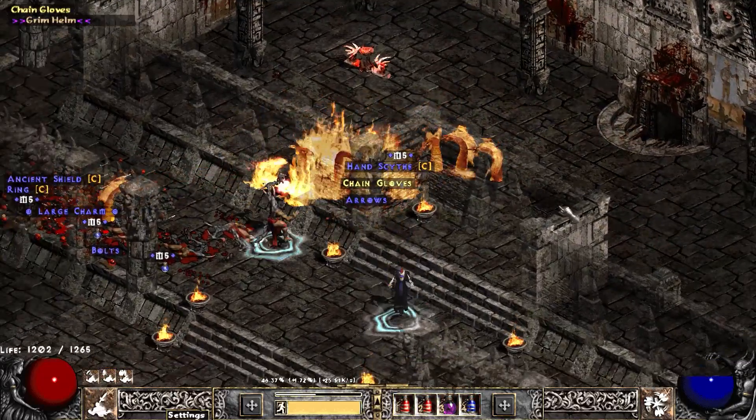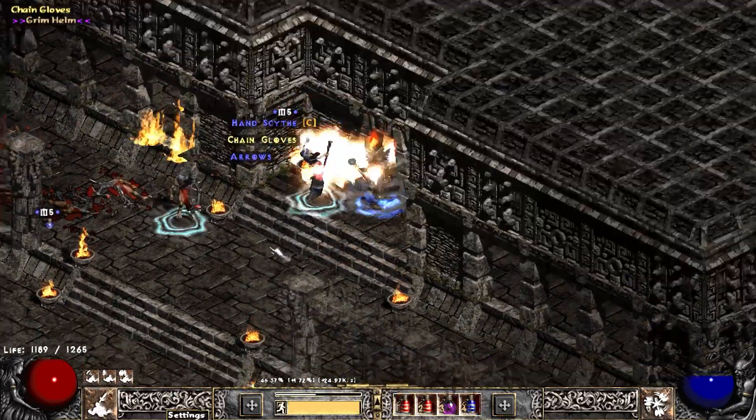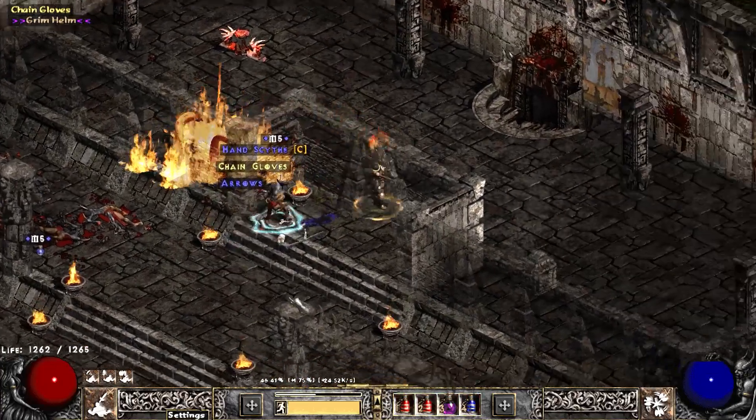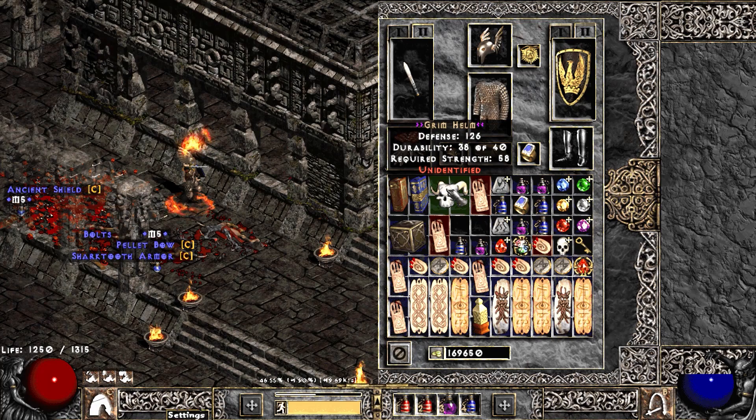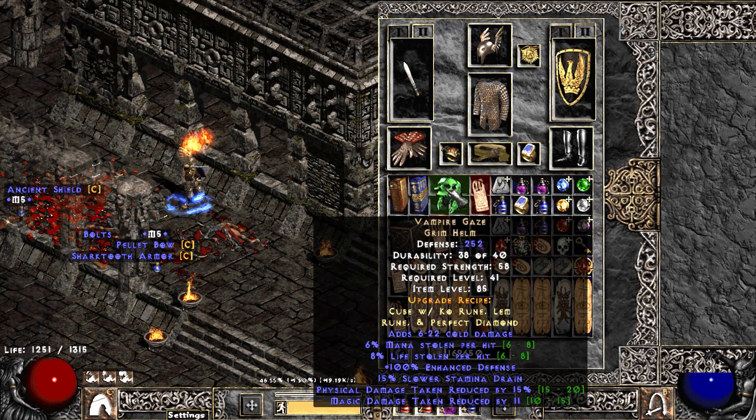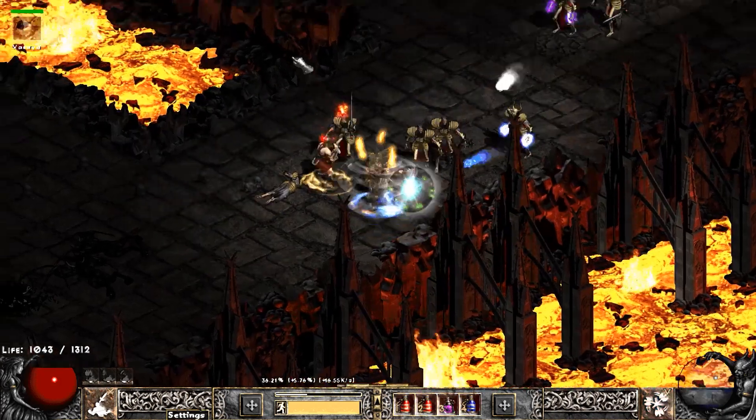We're farming Travincal a lot. We find my favorite helm — probably one of the best in the game — a Grim Helm doing some Trav runs. We know the Grim Helm to be none other than Vamp Gaze. Decent rolls, 15/11 — actually kind of shitty on that one. Really good merc helm though — really, really good merc.